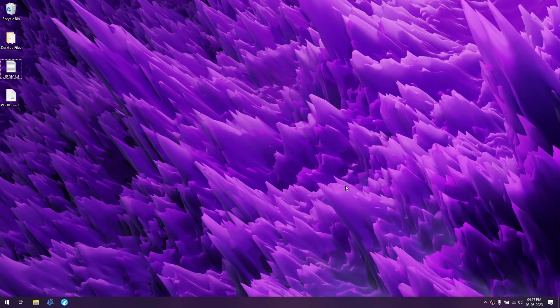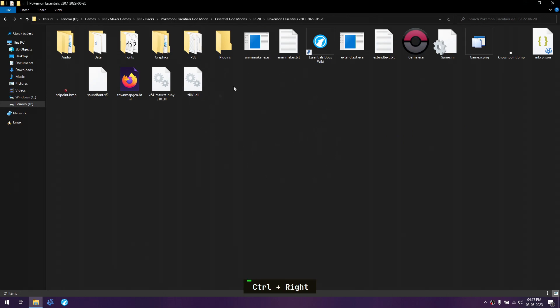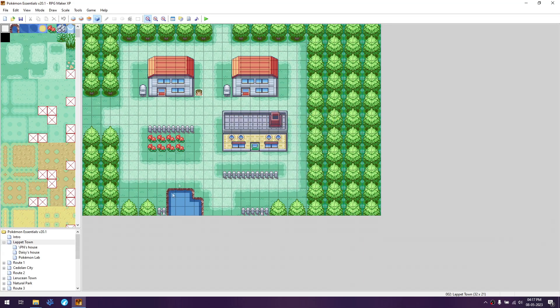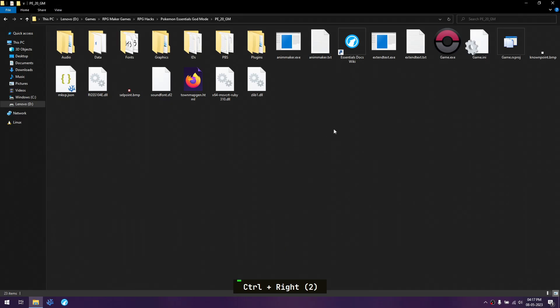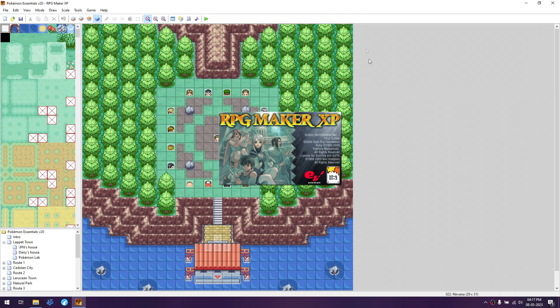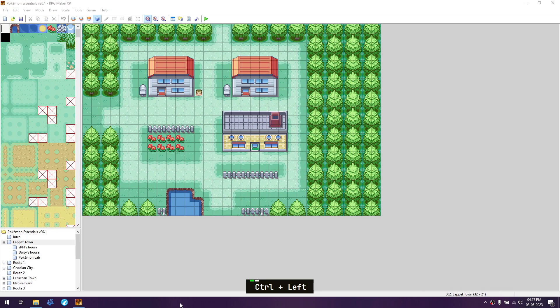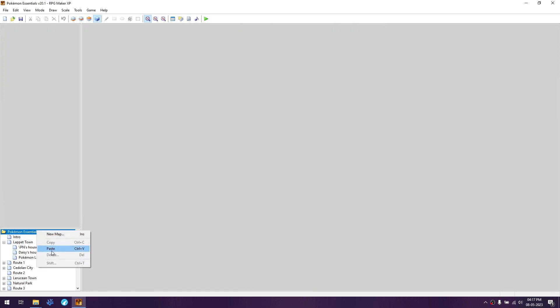Let's start making Pokemon Essentials version 20 god mode. Open the game you have (version 20) inside RPG Maker XP. The first thing is copying the Nirvana map from an already-made version 20 essentials god mode — open that game, go to the bottom, copy the Nirvana map, then go to the game you're hacking and paste it inside.